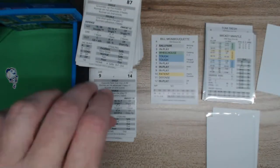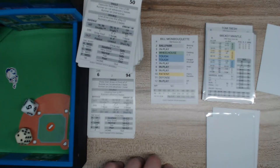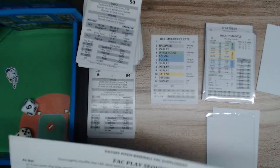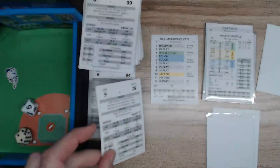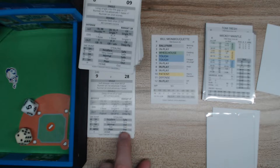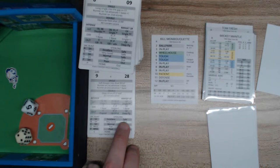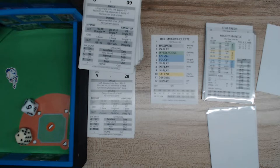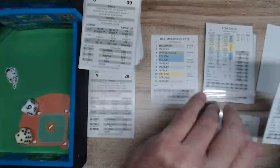A lot of times without checking the chart, if I know the catcher has a 3-arm and the base runner is a C, I know a 3C or C3 is 'normal.' I'll pull a card and he's out all the way around. Mantle is only safe on an 'excellent,' which would require someone like Lou Brock or Rickey Henderson. That's the base running aspect of the game.